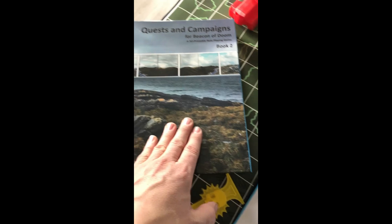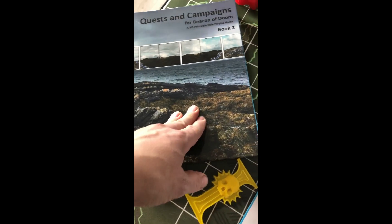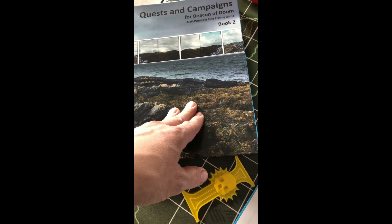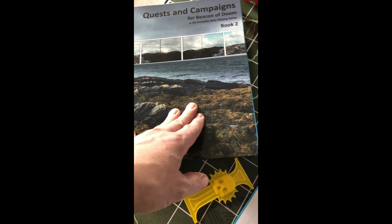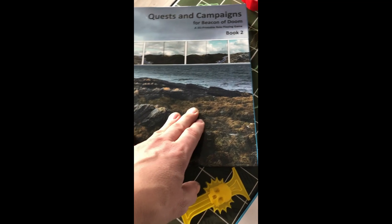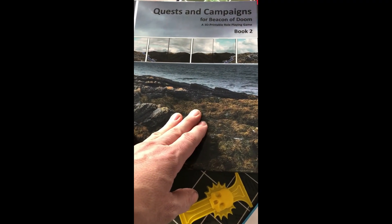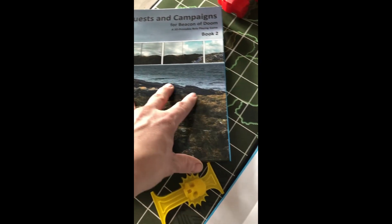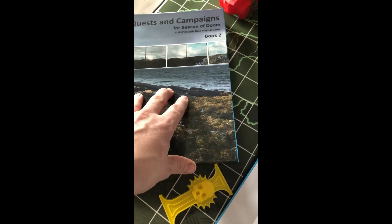Some quests you can do again and again for extra money or extra items. Book Two also covers mining, lumbering, and farming. A lot of those quests you can redo over and over to get more raw minerals or more animal parts from the floating animals that float out in space and attack you.